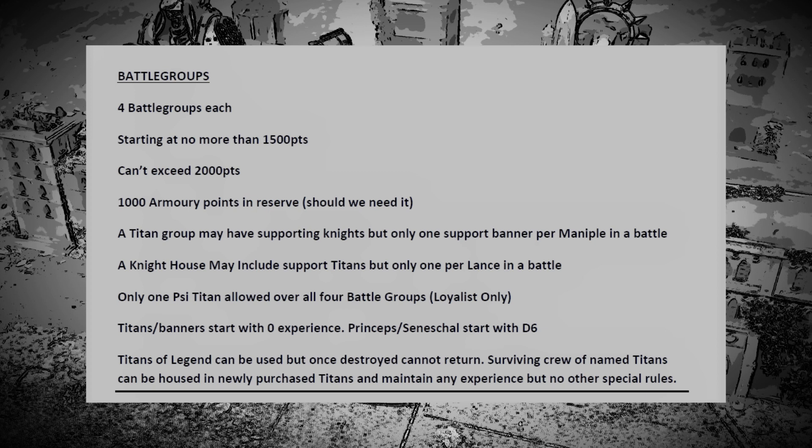A Titan battle group can have supporting Knights, but during a game you can only have one support banner per mana pool — that keeps the activation game down and stops spamming loads of Knights into a list. With a Knight household you can include support Titans in your battle group, but you can only use one Titan as support per Lance. That stops a Knight list looking like a Titan list. We can have side Titans but we're only allowing one on the Loyalist side across four battle groups.